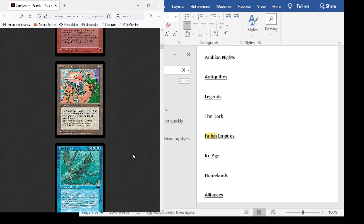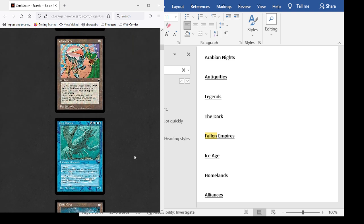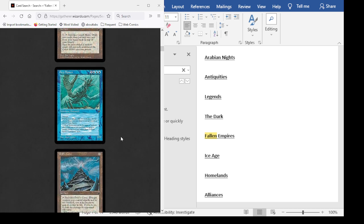My Unlimited pack was terrible — the rare was Thought Lace, a blue instant that turns a spell or permanent blue. It was an interrupt back then, and there was a cycle, one for each color. Absolutely terrible. I did, however, get a Berserk, which I traded for a Tundra, an Underground Sea, and a Scrubland. That turned out great. But the actual rare was garbage — nobody wants a white-border Unlimited Thought Lace. There's probably one person trying to complete a full Unlimited set, but I'm sure they found it by now.